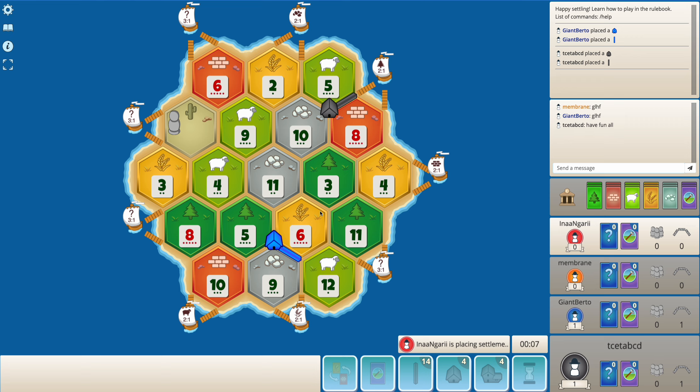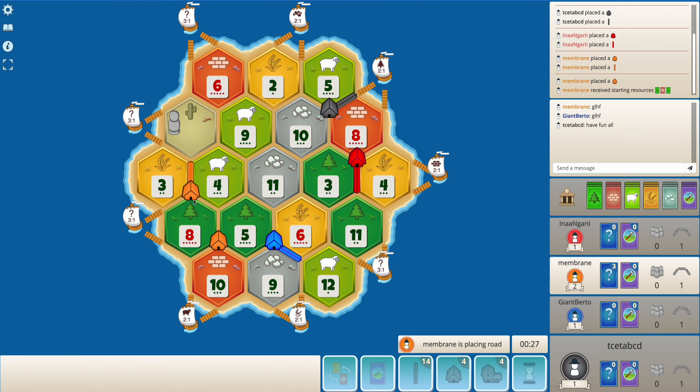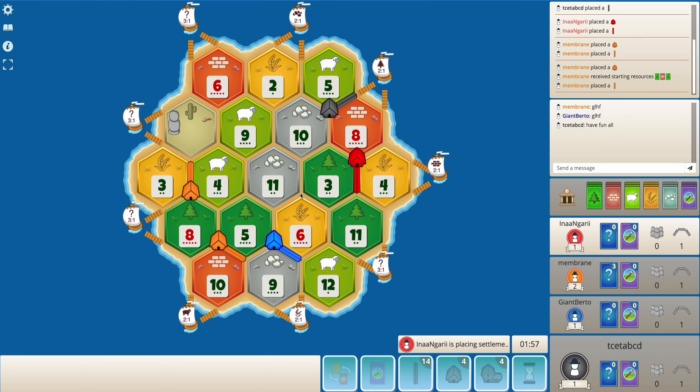I'm also thinking if somebody goes for 6-3-11, is 6-11-12 an option I should consider? But orange surprisingly goes for 8-3-4 — I thought orange would consider 6-11-12 or 6-3-11. Now I can go for 6-3-11. Red's road placement downwards is a little confusing, because if red goes for 6-9-2, the brick port seems very strong, but with low wood production getting to the brick port isn't that easy either.